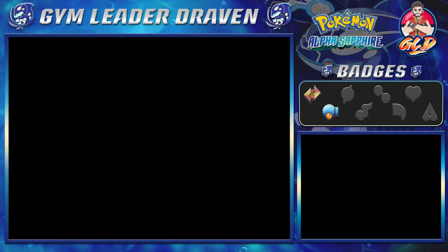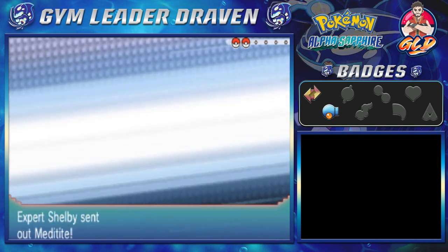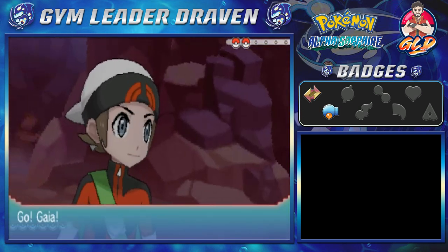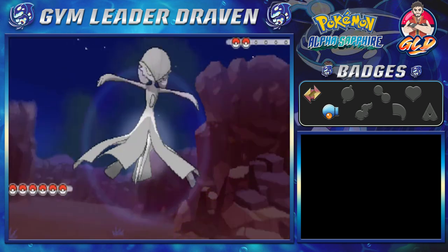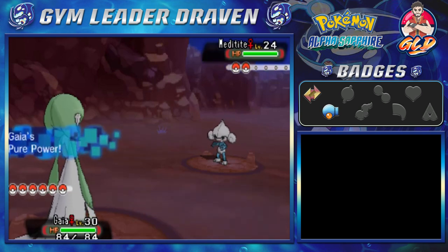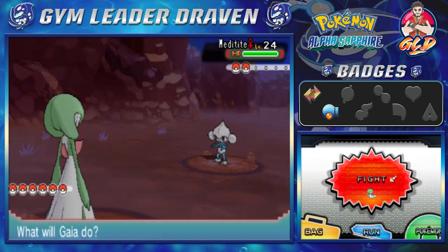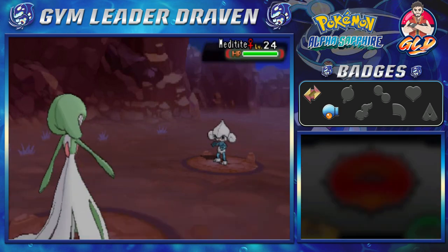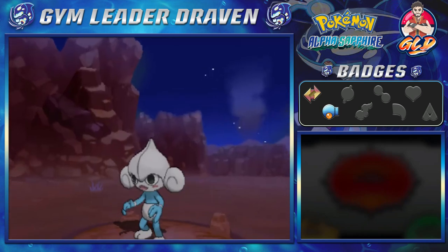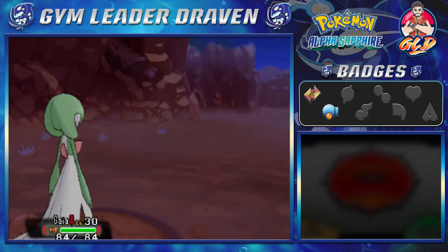Taking on Expert Shelby, and she's coming out with a Meditite. Let's go with Gaia the Gardevoir, who is fully evolved - she has the Trace ability. Let's go with Draining Kiss, since Fighting types are weak against Fairy types. There we go, and Meditite is finished.